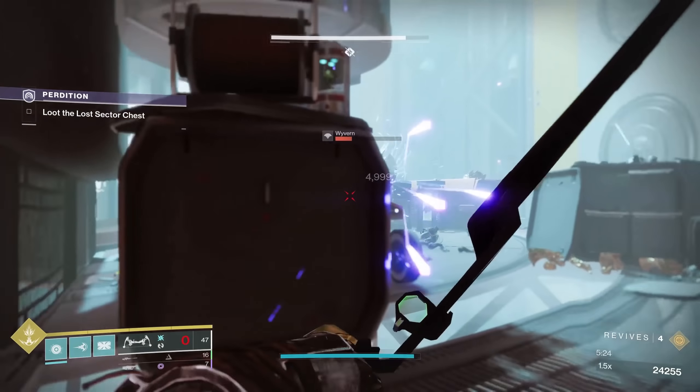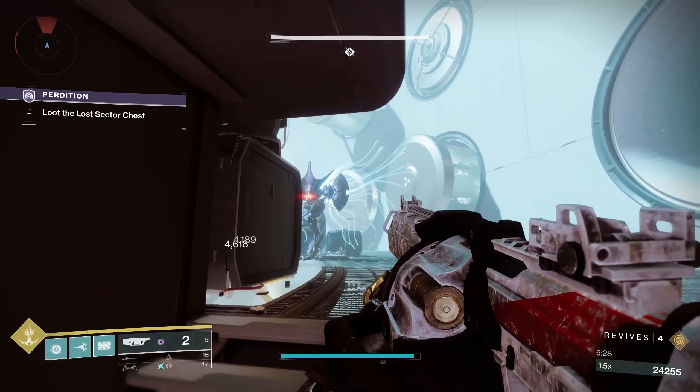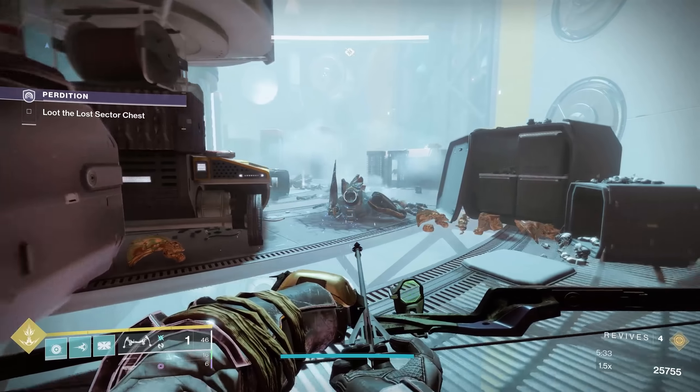If he does, pull out the sniper. If he doesn't, throw a grenade at his feet and kill him as he walks around the corner, and be ready with a grenade launcher. One way or another, he will go down.